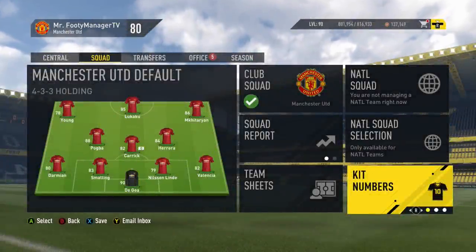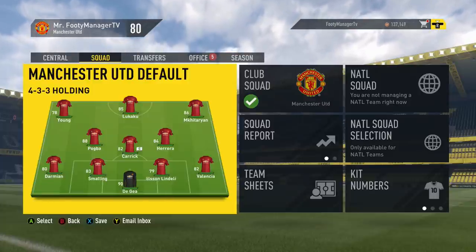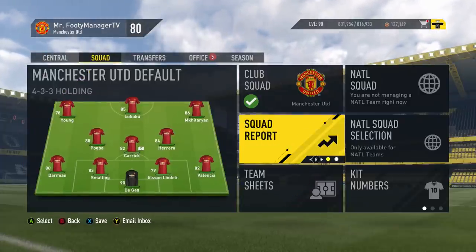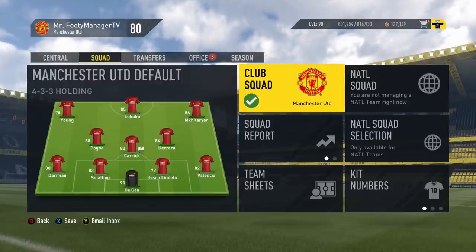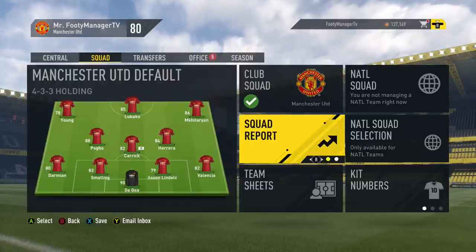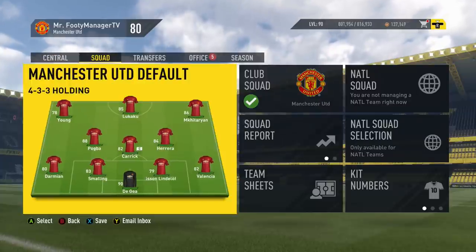Welcome to this FIFA career mode video. Romelu Lukaku recently transferred to Manchester United, so I added him to the squad. Wayne Rooney is on Everton's team. Zlatan Ibrahimovic was given a free transfer, and Lindelof signed as well. I didn't update the transfers for all the teams — that would be too much effort — but this is just an experiment for a bit of fun. If you enjoy it, smash a thumbs up and let me know other players that have moved, so we can do more videos like this.